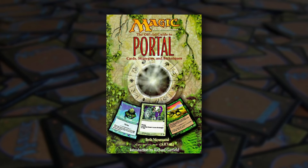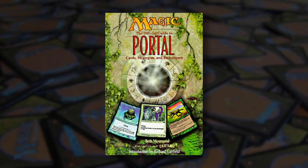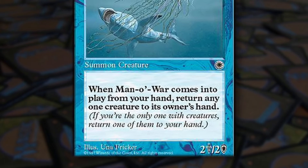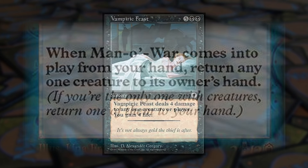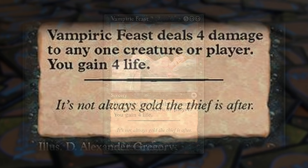Designed and developed with Bill Rose as its lead, employing the talents of Mike Elliott, Henry Stern, and a relatively recent hire by the name of Mark Rosewater, Portal was created to be Magic the Gathering's first starter level set, designed with newcomers in mind. Rules text on cards was presented in bold face, with reminder text in italics, just as it does still today. Cards with flavor text have an elongated diamond-shaped line separating rules text from flavor text.